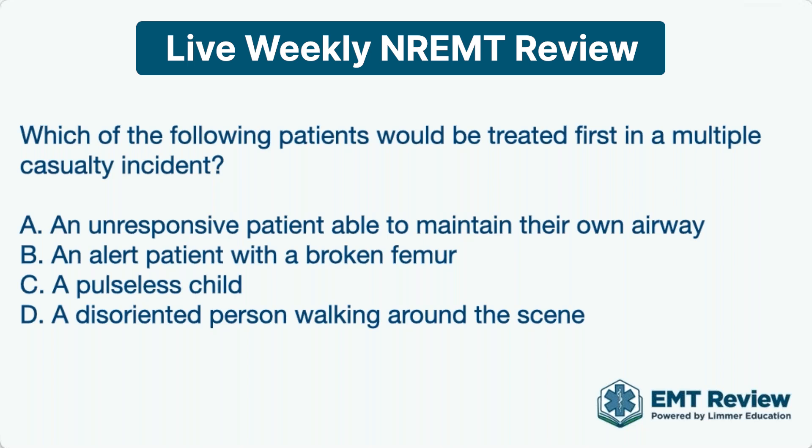But this question wants to know which would be treated first. So we have two reds, a black, and maybe a yellow. That's the tagging. But what would we treat first? We would take Choice A — the unresponsive patient able to maintain their own airway.